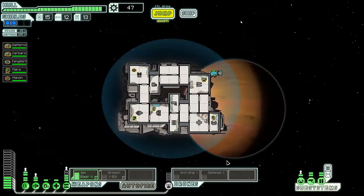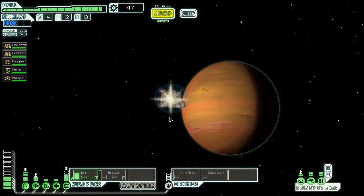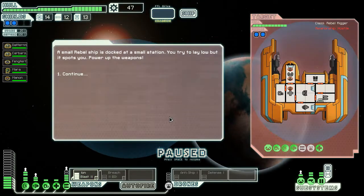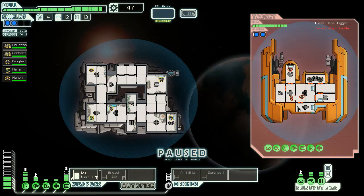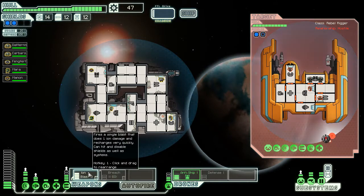I'm gonna actually wait and keep this. Hopefully we can find a store so I can buy a laser or a beam. Anti-ship first — blast the shield. They've actually got two shields this time, so this iron blast is gonna be really useful.